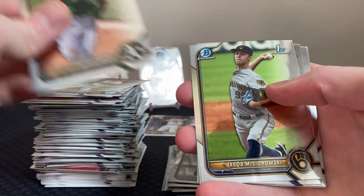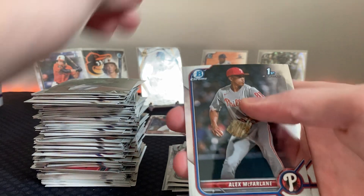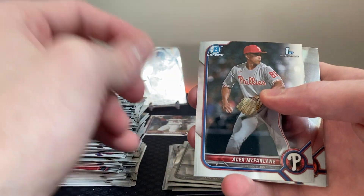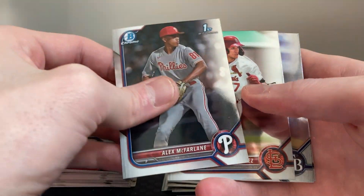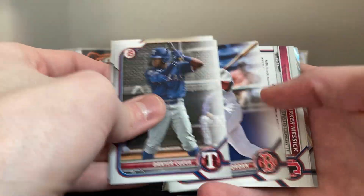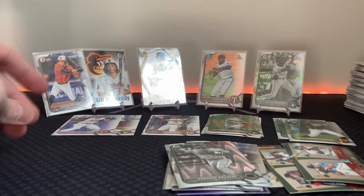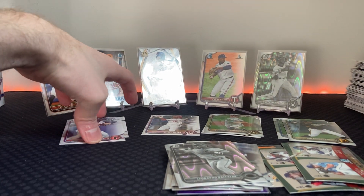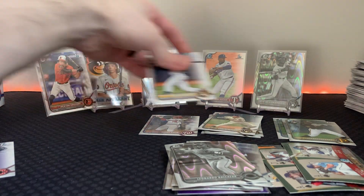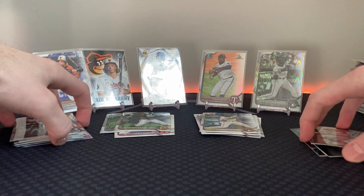Henry Bolte — let me take all the Jakes. I believe he's going to be pitcher of the future for the Brewers. We just re-signed Woody, which is great. Here's another refractor. Last ray wave — Belkazar, Walter Ford. That's a pretty dang good box right there. We got a lot of good Bowman Firsts to put the Brewers together for the PC. Lots of good stuff — let's do that.